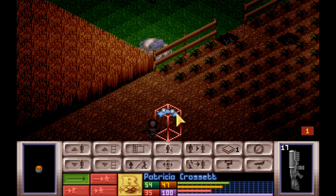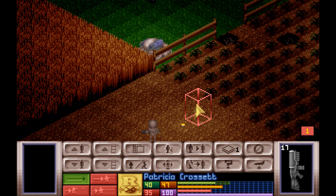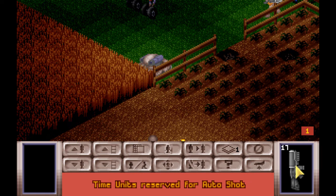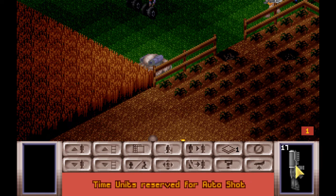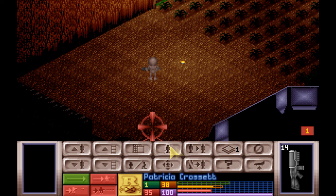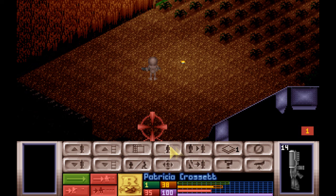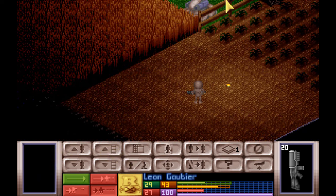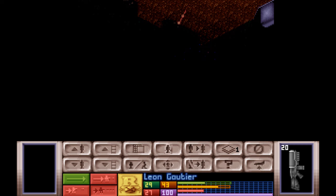Skipping ahead — this first battle was very easy. But even here, my soldiers have no armor, so even one hit and they go down. I threw an electro flare, which lets me see the alien and get better aim on them. I'm ready to fire: the auto shot gives you three attempts to kill it. There's also an aimed shot and a snap shot, which take different amounts of time units. It's easy to move so far that you don't have enough time units left to fire. Most sources suggested auto shot as the best, but snap shot is your only option when you run out of time.